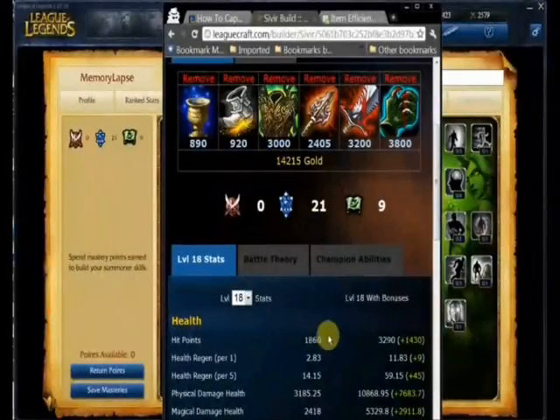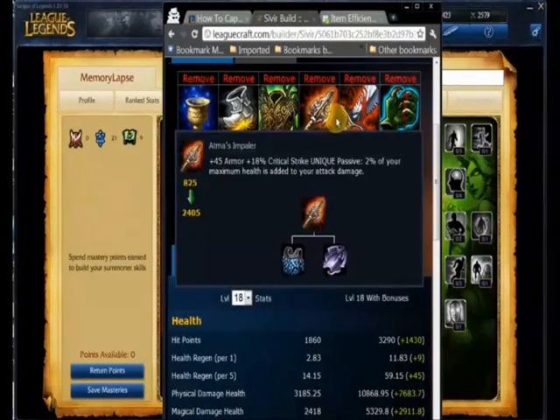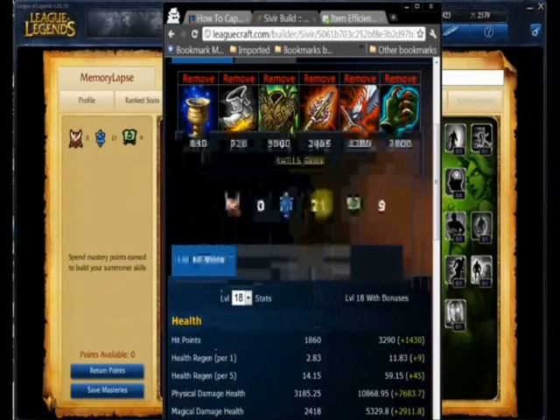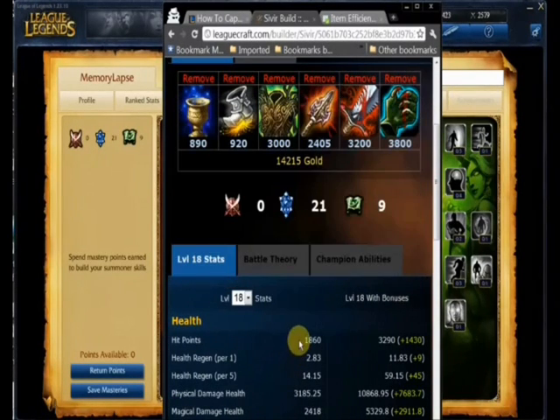A fully charged Warmogs at level 18, with the masteries and runes we've talked about, you're going to have about 3,300 hit points. That's going to give your Atma's Impaler bonus to be about 80 or 90 total damage. So that makes, for a 2,400 gold item, Atma's Impaler really, really effective.